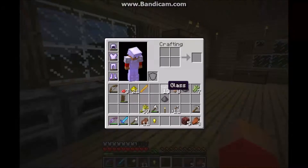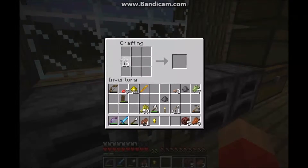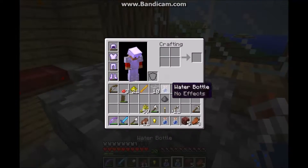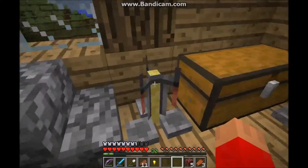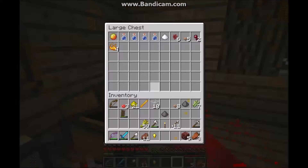You're gonna need bottles, which you can make with glass by putting it here, here, and here. You can fill the bottles up with water by right-clicking the water source. Now I'm going to make an awkward potion, which is the basis for all other potions.